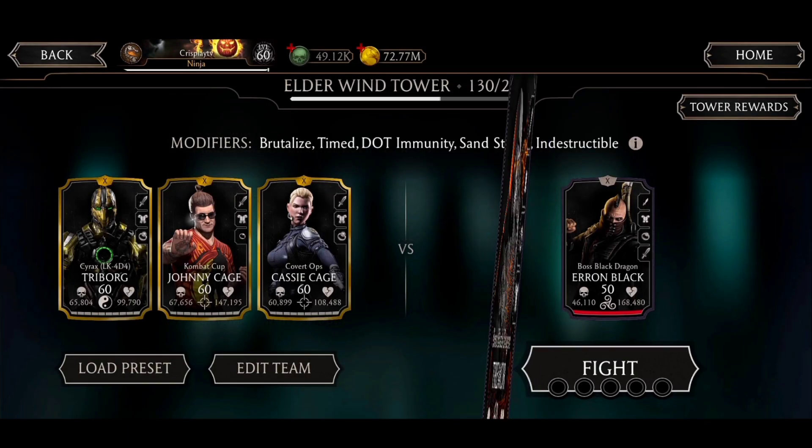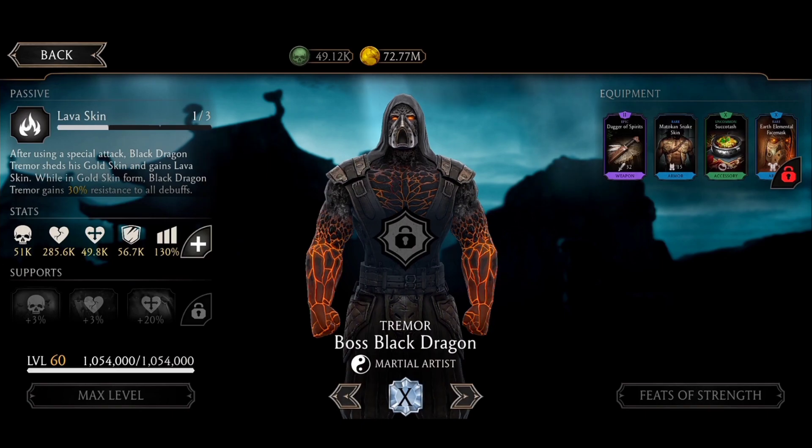Let's check the bosses. Tremors is using Dagger of Spirits so his specials cost less, and when we block his specials he gets some health back. Matoke Snake Skin gives him health, debuff resist, and decreases the critical hit chance of your team. Succo Tashmark Set gives more health and he starts with half bar of power, and Earth Element Face Mask gives more debuff resist and power generation.